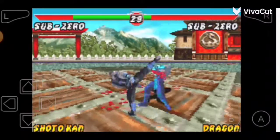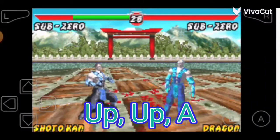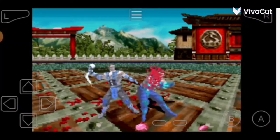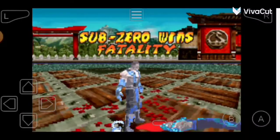The code for Sub-Zero's fatality is up, up, A. Sub-Zero wins fatality.